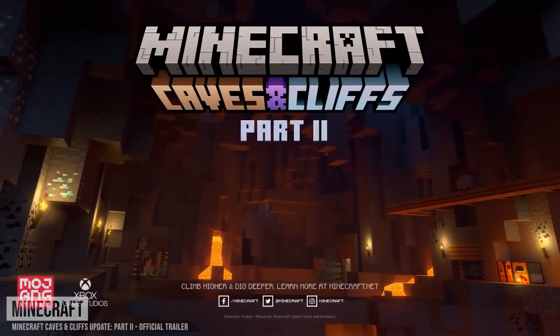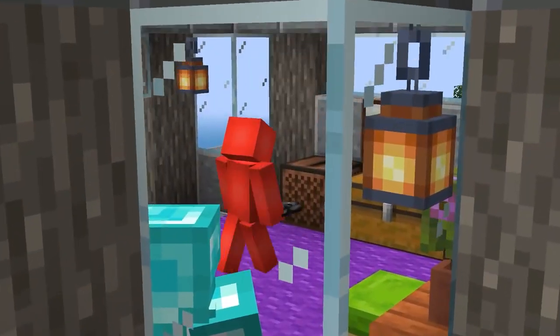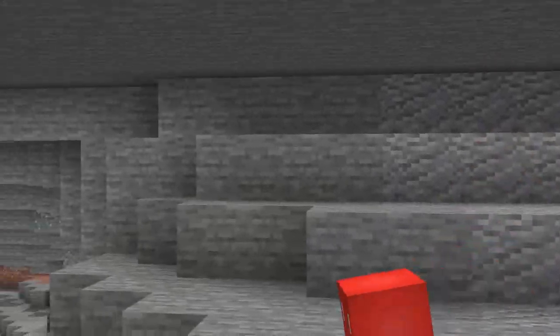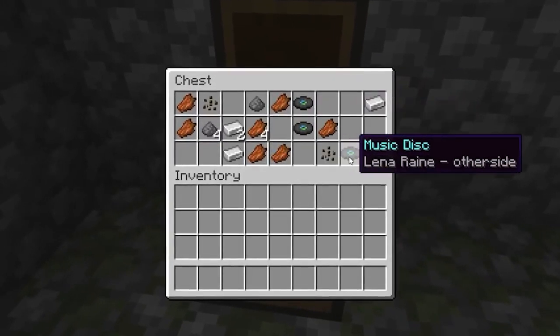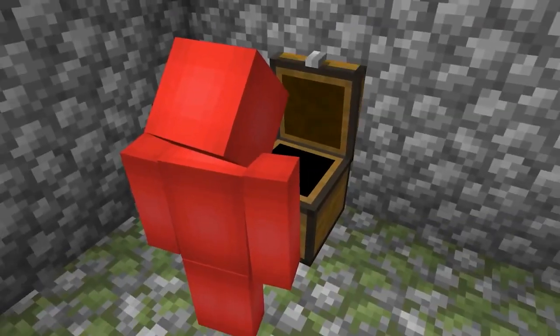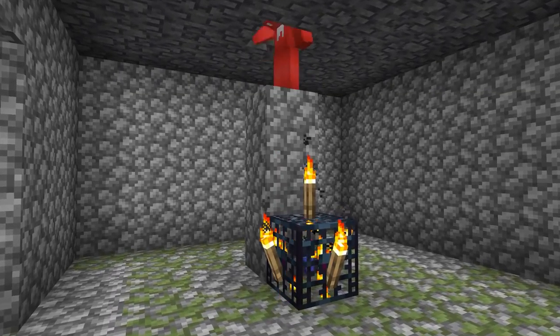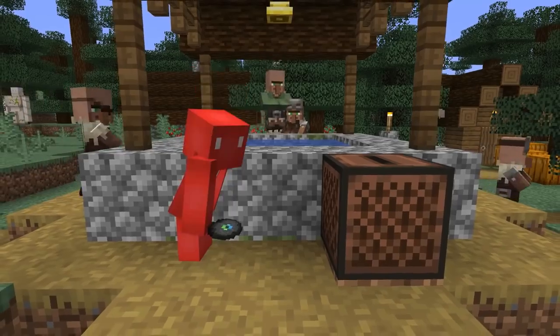With the 1.18 update, Minecraft gave us something new to listen to: the Other Side music disc. And while it's a solid selection, the 3.1% chance of finding it is a high barrier to entry. Luckily, this seed comes to the rescue. In this case, you can find three Other Side discs inside of the dungeon chest, which is the kind of luck that some of us can only dream of. If you come across it, it's definitely something worth showing off, both in a jukebox and an item frame.